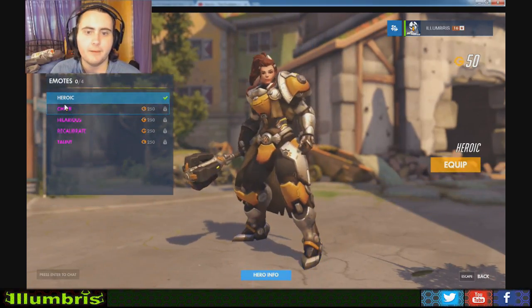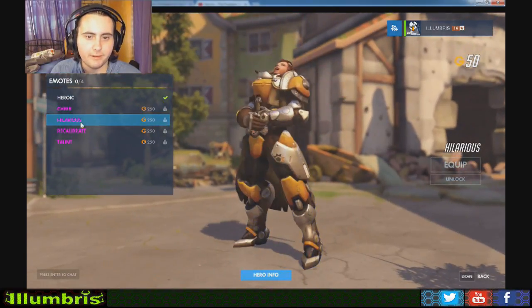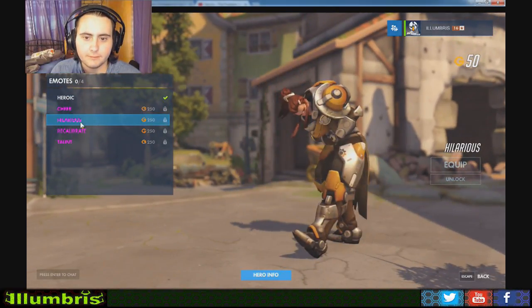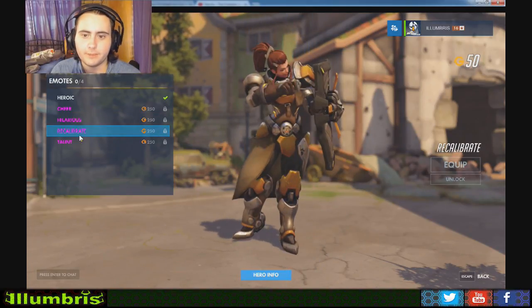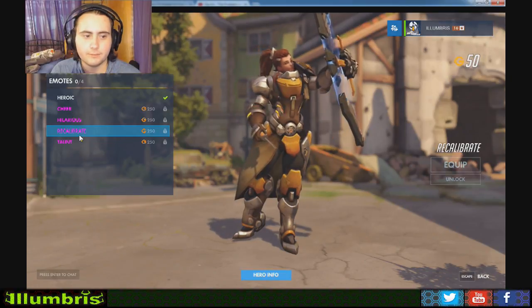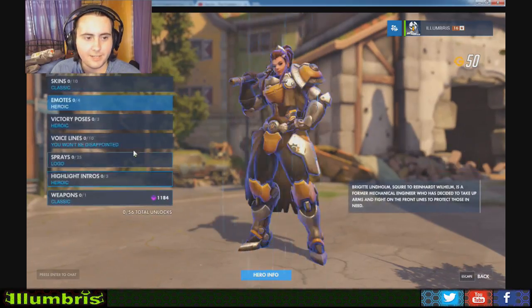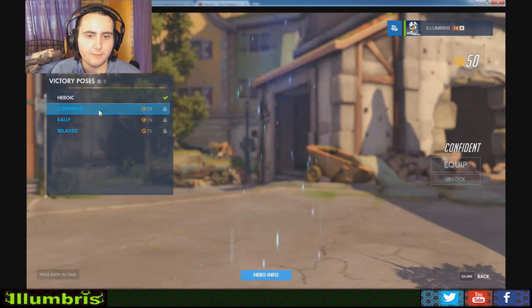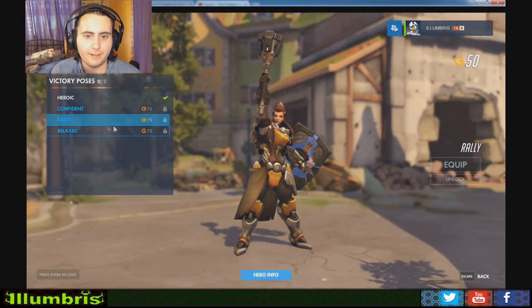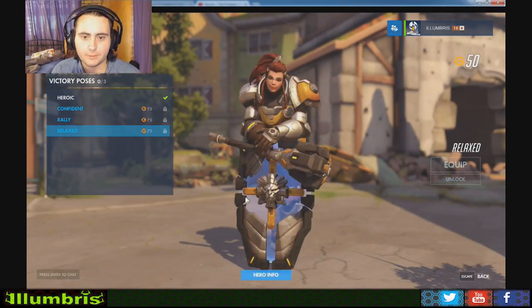Then we've got emotes. We've got a normal heroic one, we've got Chiyan, then we've got Hilarious, then we've got Reflaborate — nice victory with a shield. Then we've got Taunt. We've got Victory Poses — Confidence, looking all confident. Then we've got Rally — flare in the sky. We've got a swing on a shield, this one I like, I'll probably get this one.